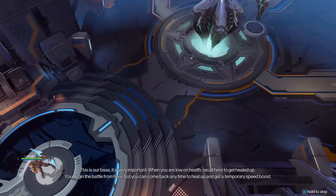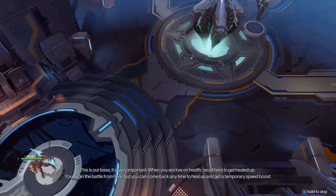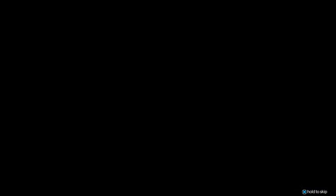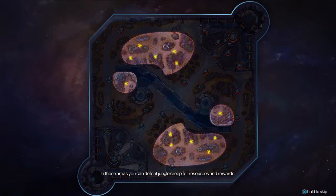This is our central core. It is very important. When you are low on health, recall here to get healed up. You begin the battle from here, but you can come back anytime to heal up and get a temporary speed boost. There are three main paths on the battlefield that lead to the enemy's central core. In these areas, you can defeat jungle creeps for resources and rewards.